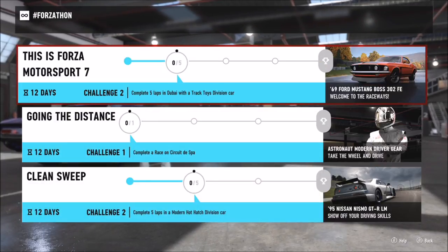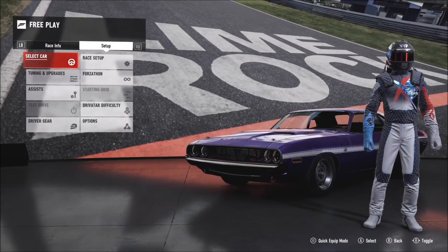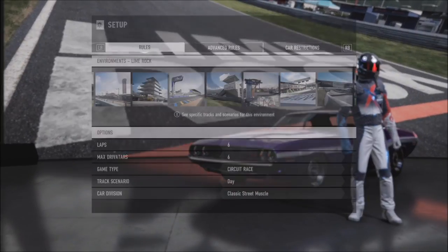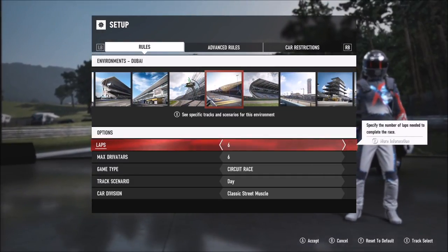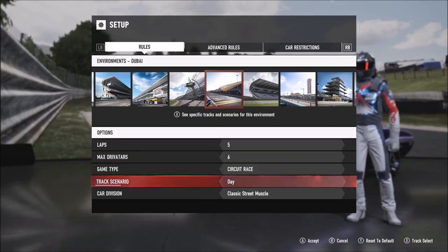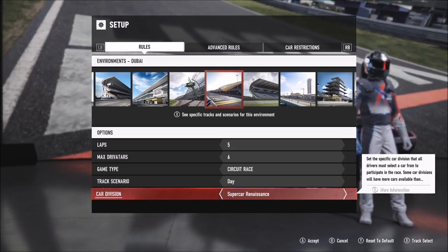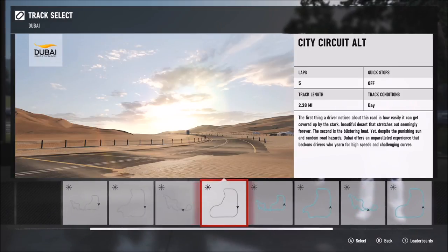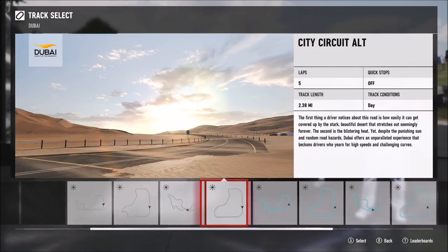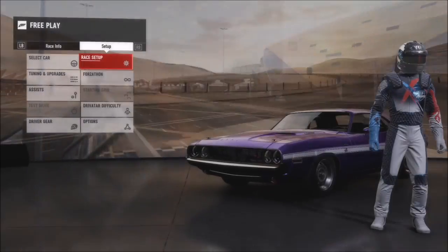Challenge two has appeared — this one wants you to complete five laps in Dubai with a track toy division car. Go back to free play, then setup and race setup, and change the track to Dubai. Keep it at five laps, change the division to track toys. I'll fast forward this bit — the track toys include cars like the BAC Mono — and I changed the track to the smallest one possible, which was about 2.3 miles.